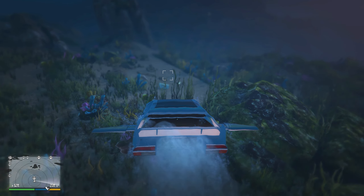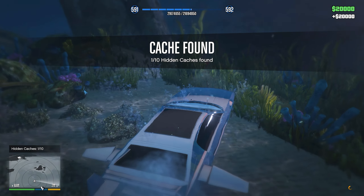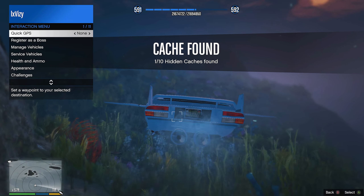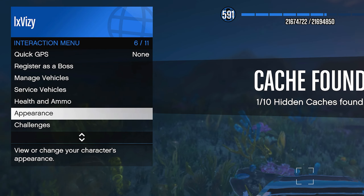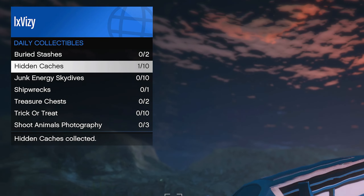This is a daily collectible in GTA which makes it even better, and after this most recent event week, these hidden caches will be paying out double money and RP. This means every single hidden cache you collect you will receive $20,000, so in total every single day you will be able to make $200,000 overall.